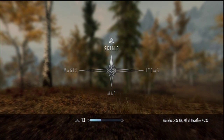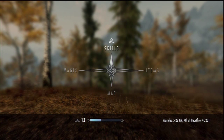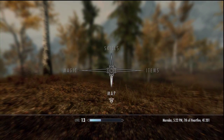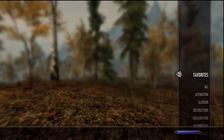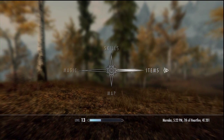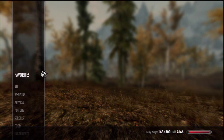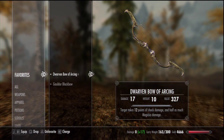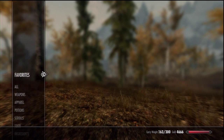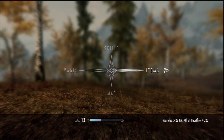For the purposes of this guide I am referencing the PS3 controller. By pressing the circle button on the PS3 it will take you to a menu which gives you four options: Skills, Items, Map, and Magic. The Items menu takes you to a list of things available to you.